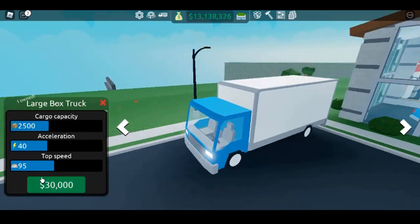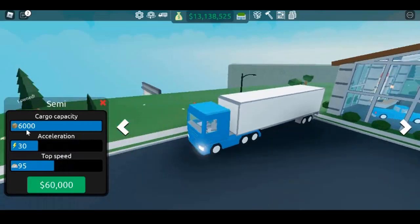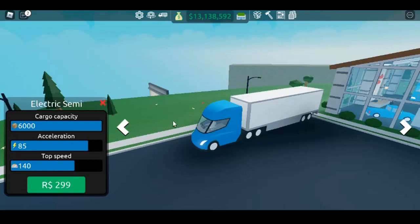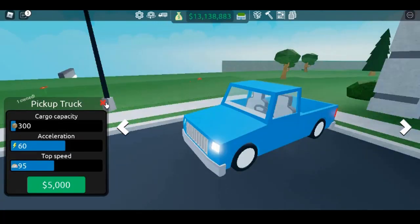The goods that you sell at your store can be purchased at the loading dock. The loading dock is located on the other side of the bridge overlooking a cliff. In order to transport goods and bring them back to your store, you will need to use your vehicle.